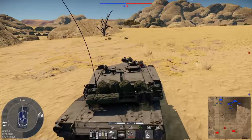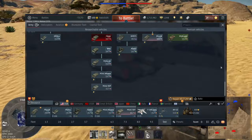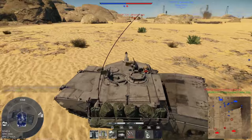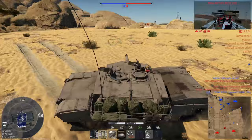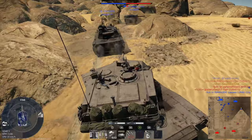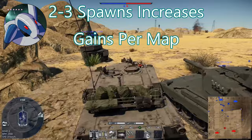One thing to note about grinding ground trees versus air trees: in air, you only need one spawn for realistic battles because you only get one spawn. In ground battles, a lot of the reward multipliers are based around having multiple spawns. This leads to an awkward scenario where just having one spawn — getting one kill or dying with no kills — leaves you spending several minutes per match for essentially no reward multiplier.